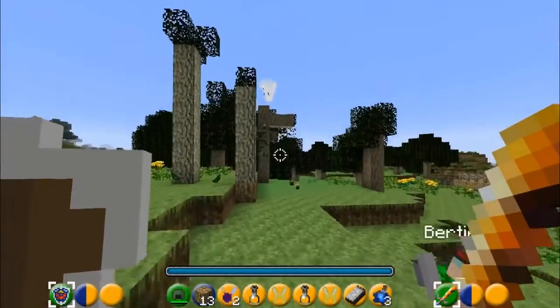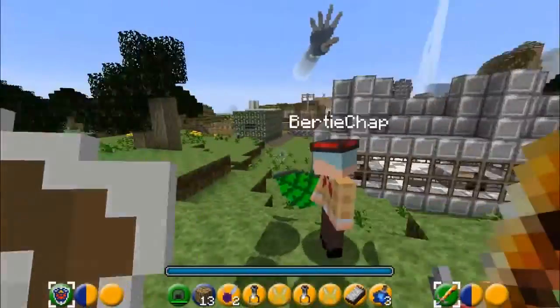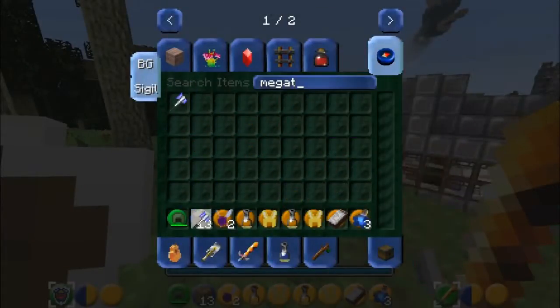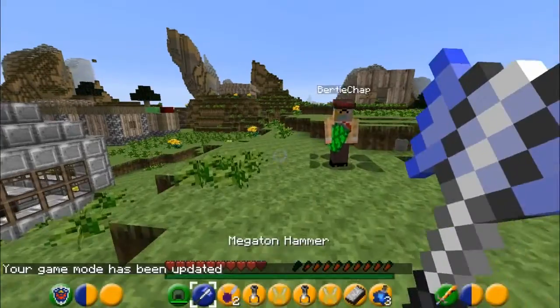My word, isn't that good! I have to show you something else here - that's reminded me of another classic Zelda item also in this mod, and that is the Megaton Hammer. The Megaton - oh yes, wielded by Link.